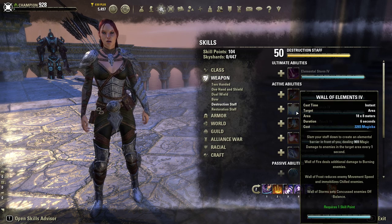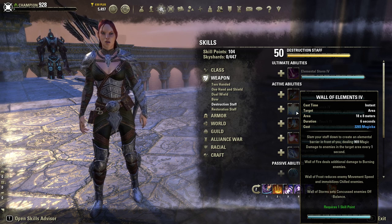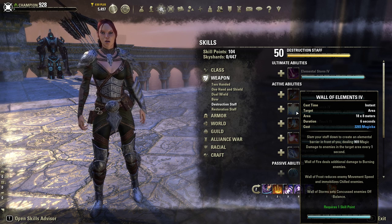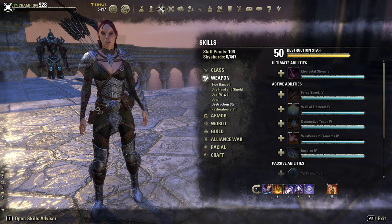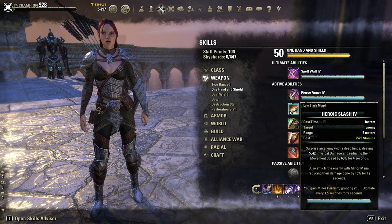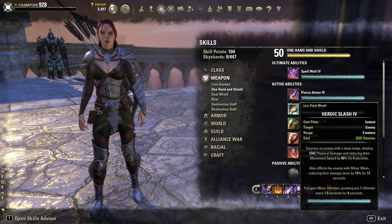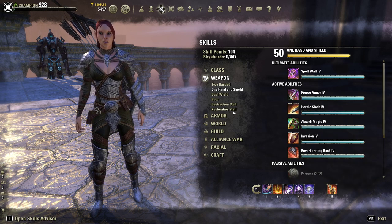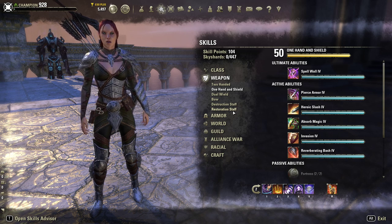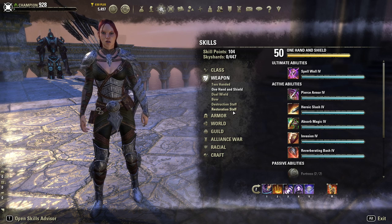The Destruction Staff Ice Staff — if you look at the Frost ability — reduces enemy movement speed and immobilizes chilled enemies, so that's a really good CC you can use. Even your Heroic Slash has a CC on it that reduces movement speed by 60%. Looking at the abilities available and utilizing them to control enemy movement, slow them down, or immobilize them — just to keep them off your allies — is your job as a tank, along with absorbing damage.